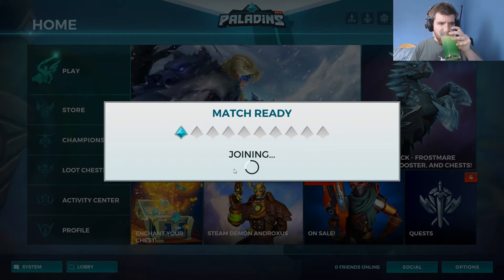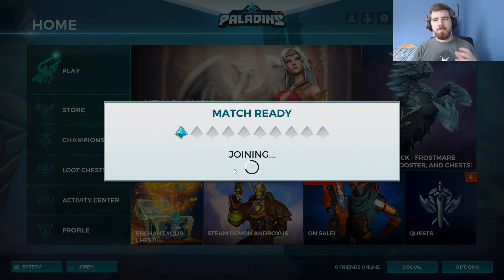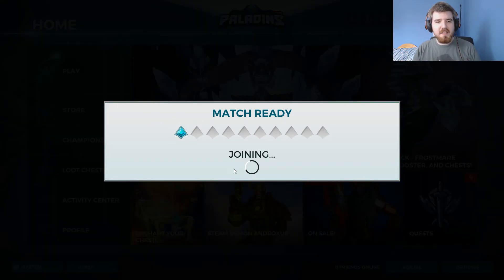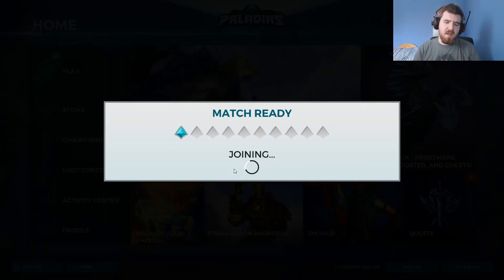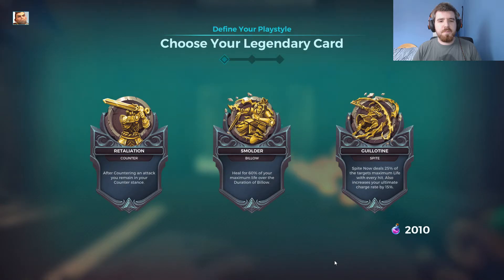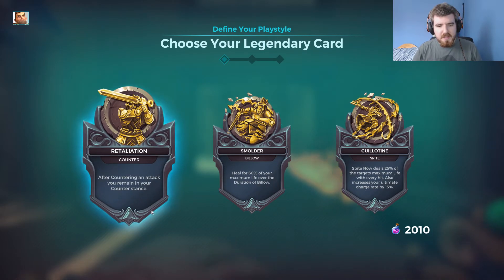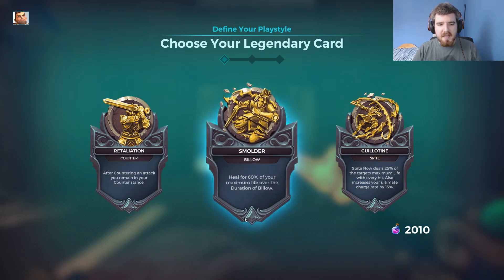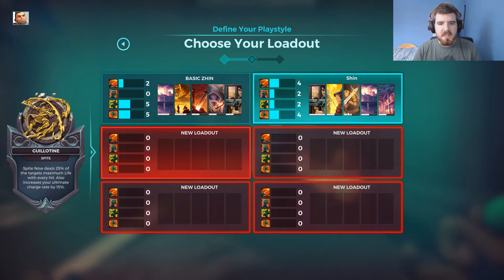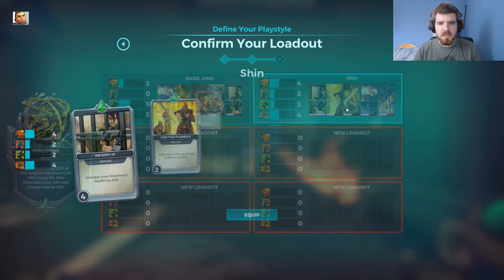With Zinn, he's very much a flank class character with a variety of different things to him. He's very much closer quarters, I feel, and I think he's been designed that way. We've got his counter-attack, we've got healing as he kind of escapes, but I'm going to take the one with increased damage for his ultimate.